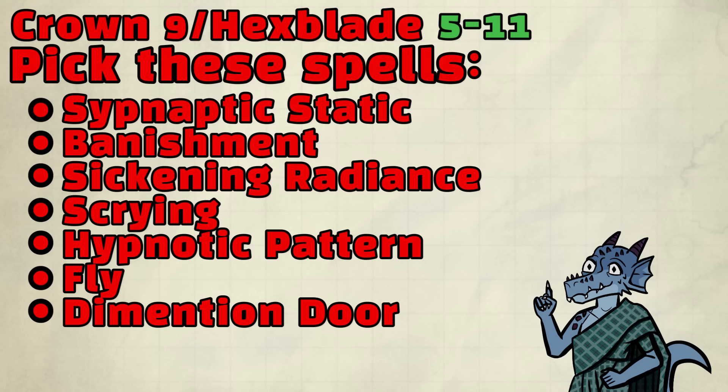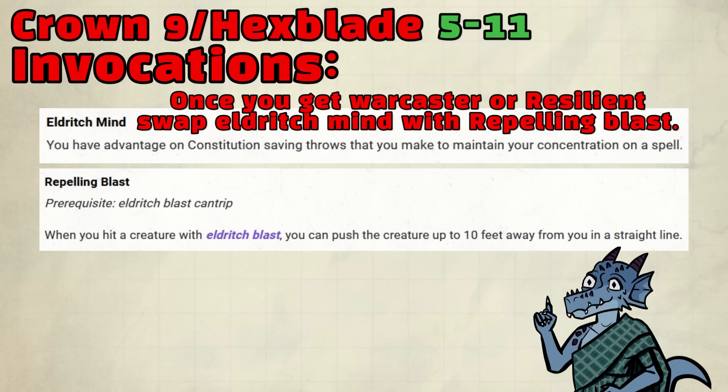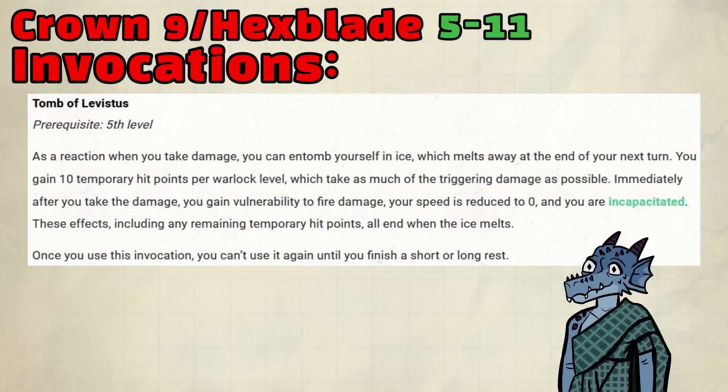Some spell recommendations for Warlock would be Hypnotic Static, Banishment, Sickening Radiance, Scrying, Hypnotic Pattern, Fly, and Dimension Door. Check out Tabletop Builds for more details. As for Invocations: Devil's Sight can give you Darkvision; Eldritch Mind can be used until we have more concentration protection through prior mentioned feats, then later swap for Repelling Blast; Pact of the Blade and Eldritch Smite allow us to do big damage when need be; Agonizing Blast adds more damage for ranged attacks; and Tome of Levistus comes in handy when we really need to soak some damage.